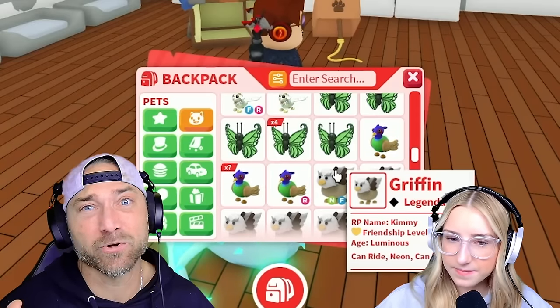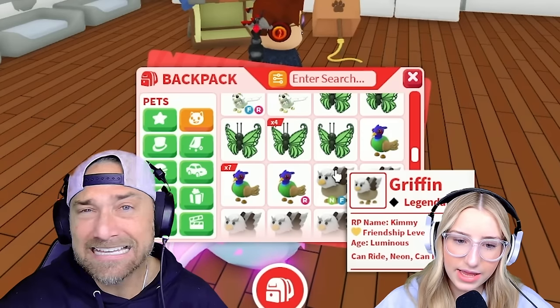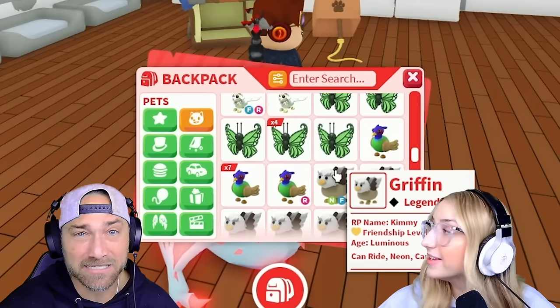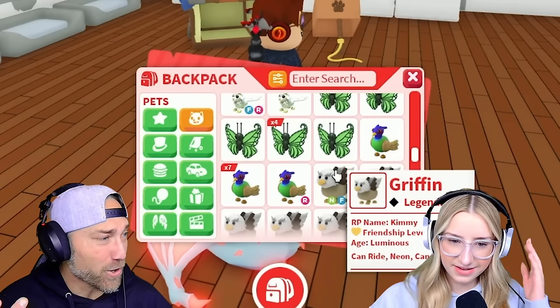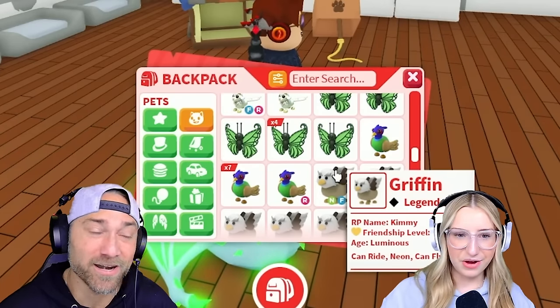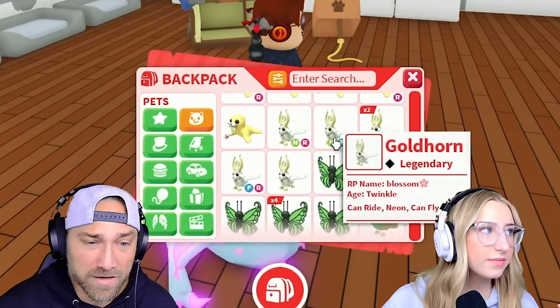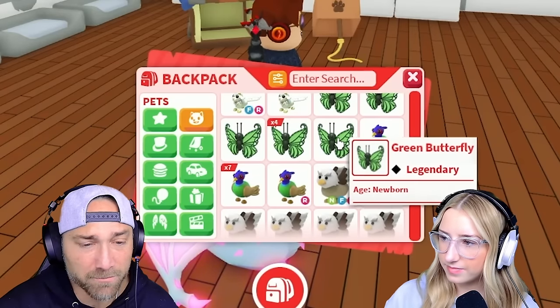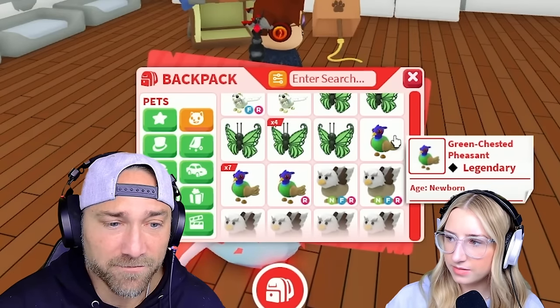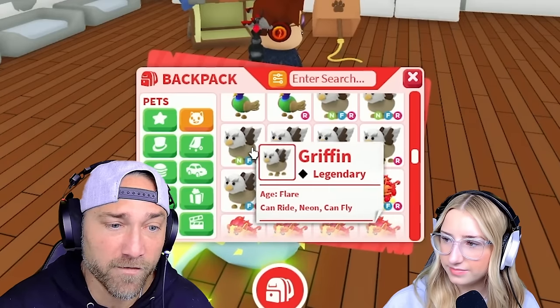Cam's inventory is stacked. Keep in mind, guys, we have all family — Lizzie has got some OP pets, Colton's got OP pets, Parker, Austin. If you want an all-family inventory tour, we'll do that, let us know. Golden Green Butterfly — the butterfly stuff was hard. Five Neon Griffins — that's cool. Neon Guardian Lions in a bunch. Halloween Golden.